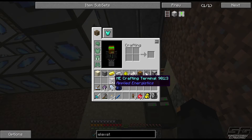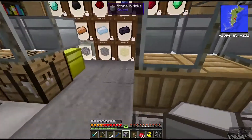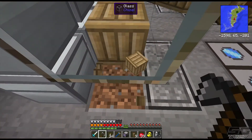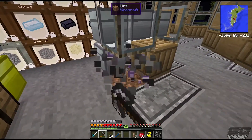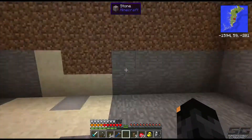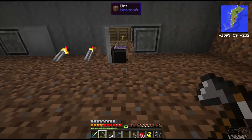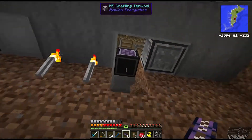Next thing we want to put is our ME crafting terminal. I want to put it in the same spot over here as our normal crafting table, so I'll just whack it straight here. Then we can come underneath and run some of this ME cable - this is what hooks everything together on your ME system.